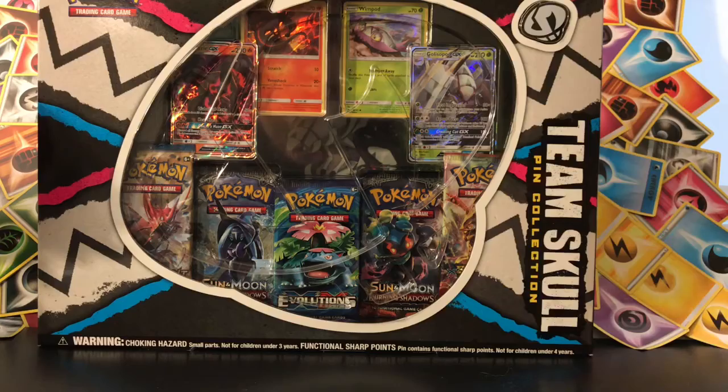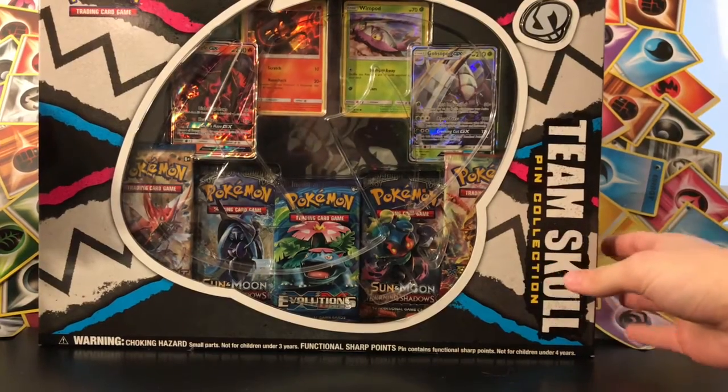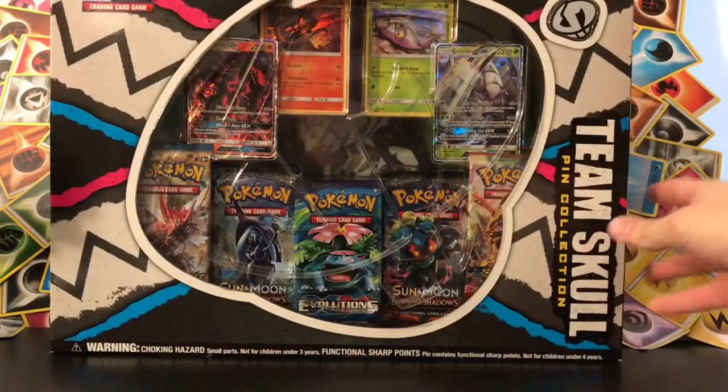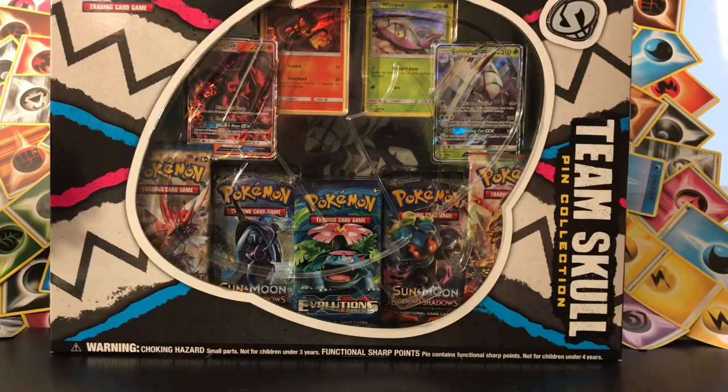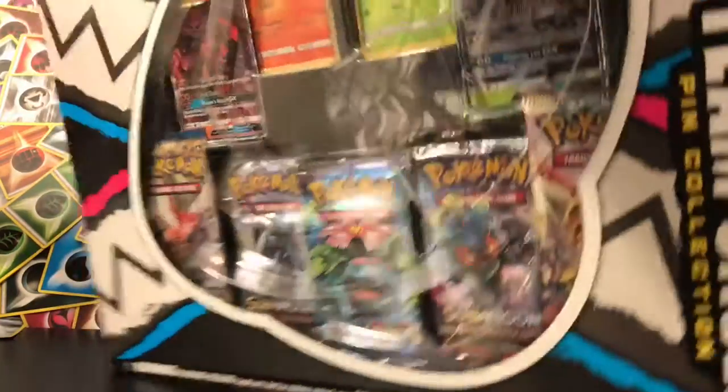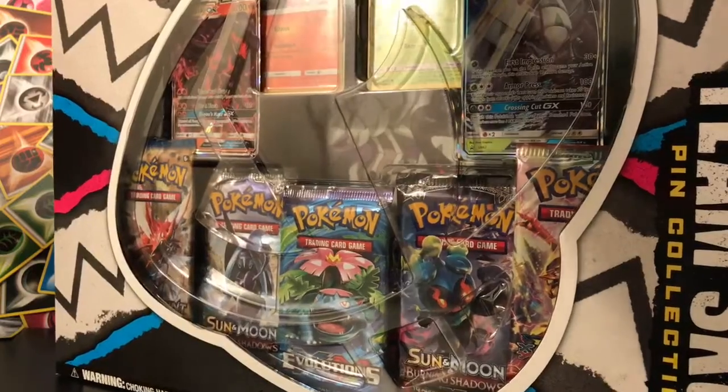The Team Skull Pin Collection is supposed to come out maybe the 20th or something — I'm not 100% sure. It's too big to pull up closer. You can see it's got 5 packs: Breakpoint, Breakthrough, Burning Shadows times 2, and Evolutions — because Evolutions are so good. You also get the pin and 4 promo cards: two actual promos and two are just holo versions of commons.